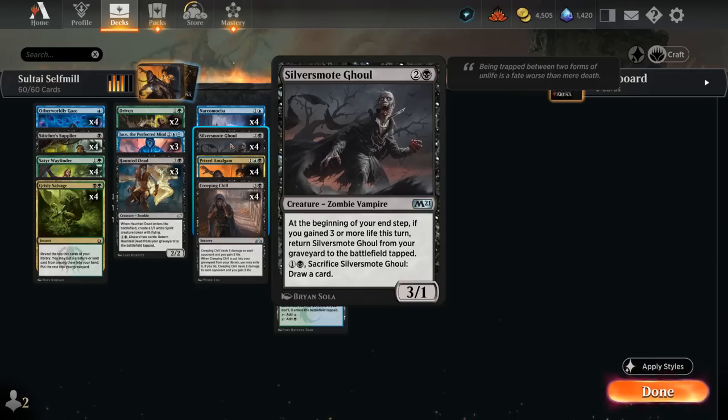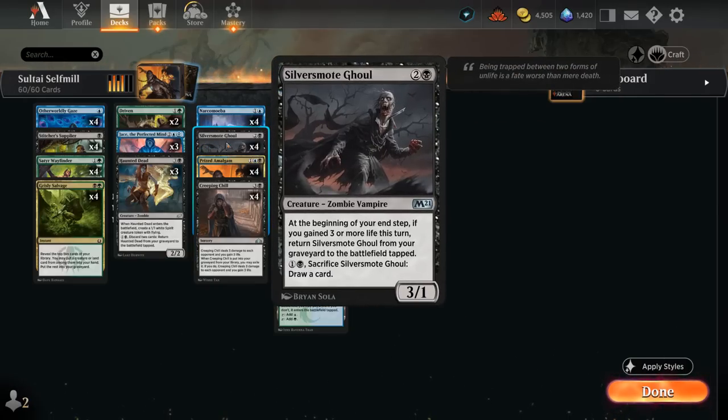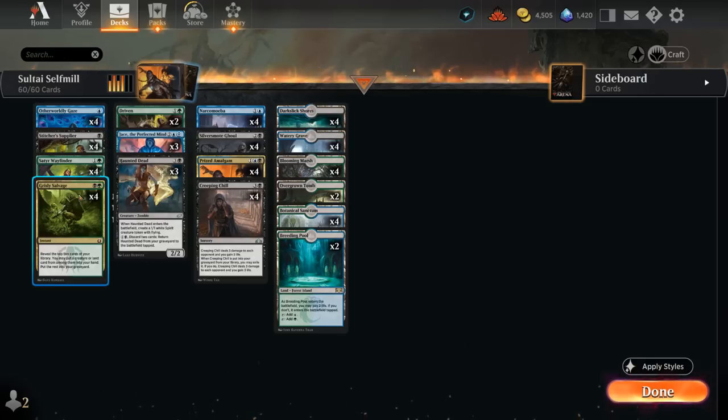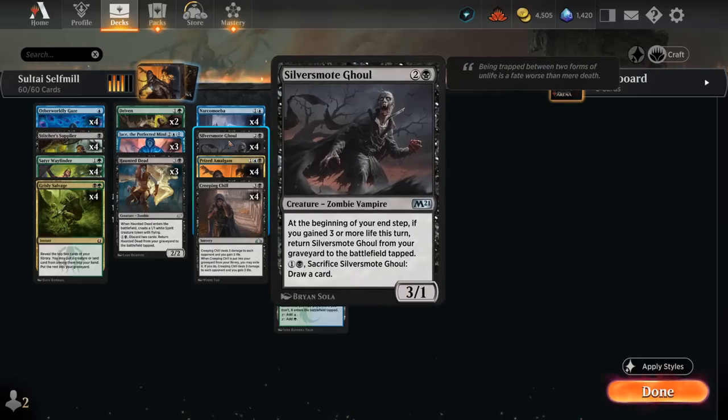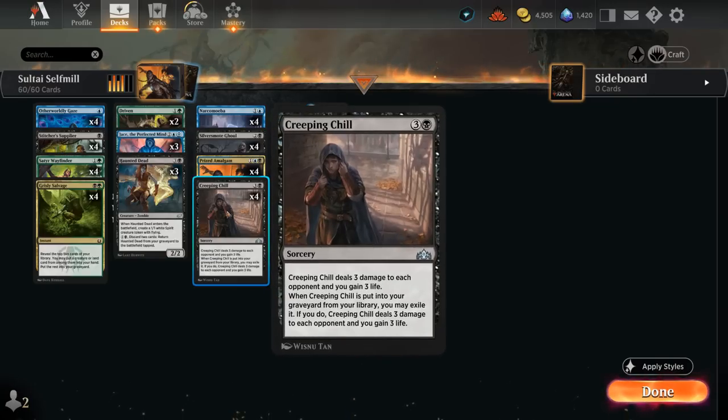There's an important distinction between Ghoul and Amalgam: Ghoul only works at the beginning of our end step, whereas Amalgam can also return at the beginning of the opponent's end step. That's why we often need to cast some of our instants — like Gaze and Grizzly Salvage — at sorcery speed during our own turn, so that if we mill both Ghoul and Creeping Chill, we can still return the Ghoul end of turn.